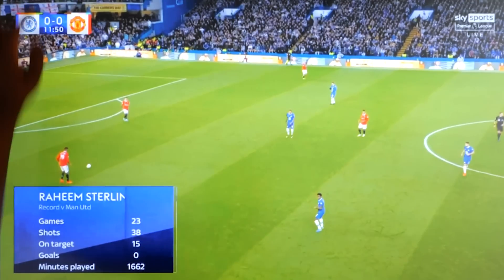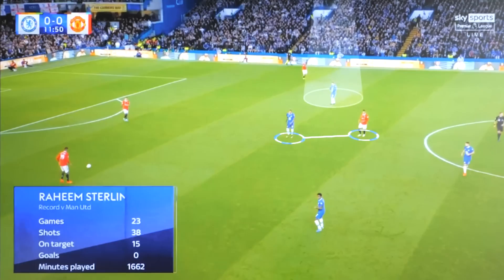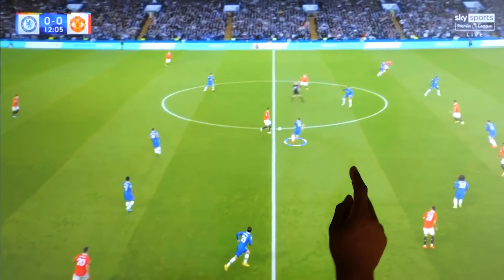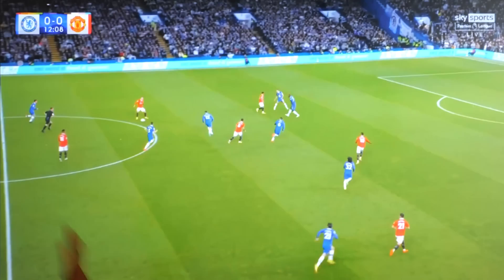And here we have an example where Aubameyang is initially pressing Casemiro, joined by Mount, who's higher up. But this time, United initially come out wide. So now both Aubameyang and Sterling are drawn towards Varane, and this opens up a passing lane into Casemiro. And once he receives, Jorginho and Loftus-Cheek are 3 vs 2 down. So Casemiro can play in Fernandes, and United are now in a good attacking position.